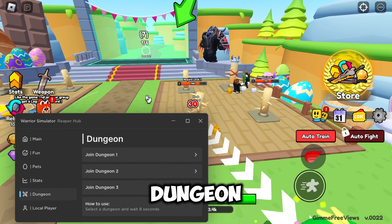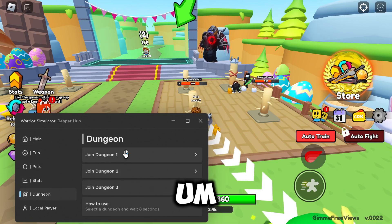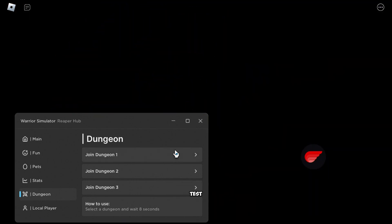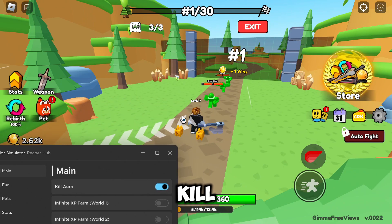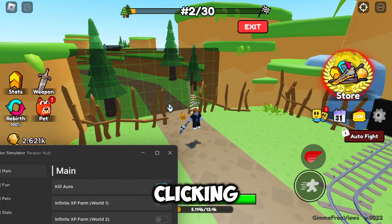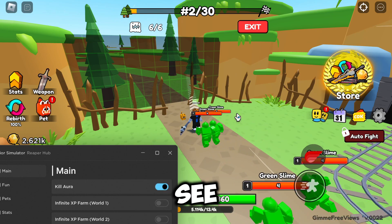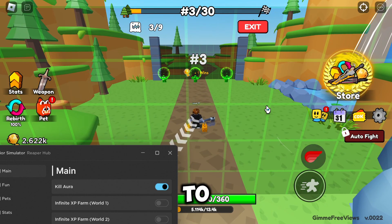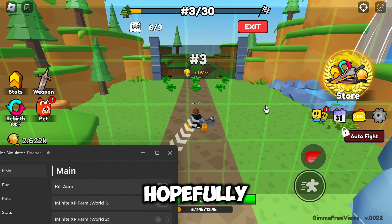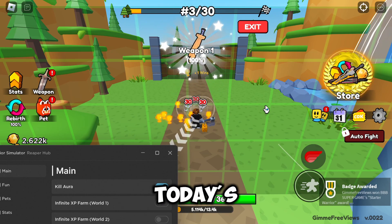If we go ahead and join Dungeon one — you might have to be a certain level, but it's actually working fine here. If we put on Kill Aura it should basically kill them all when they get into a certain range. I'm not clicking anything — you can hear my keyboard and mouse but I'm not clicking — and you can see it is killing the green slimes. Obviously the better pets and weapons you have the easier it will be, but with Kill Aura you shouldn't really notice a difference, it should just kill them anyway.